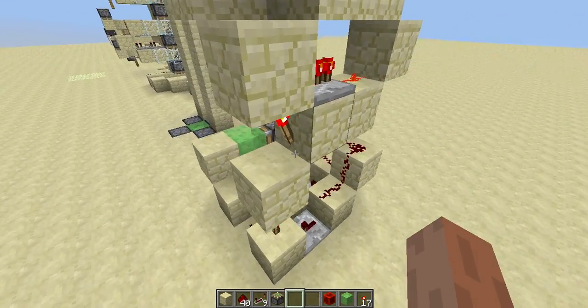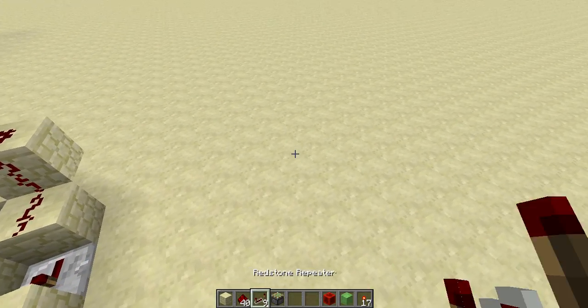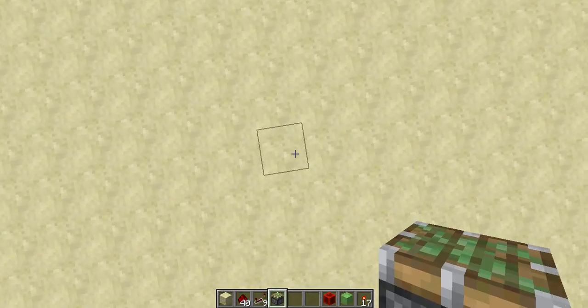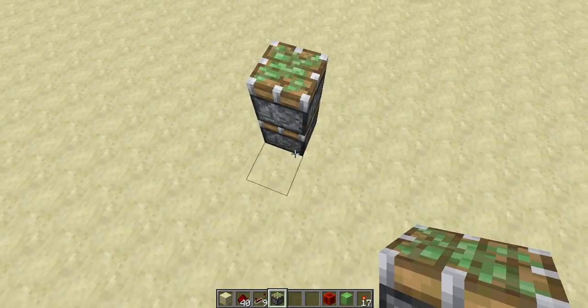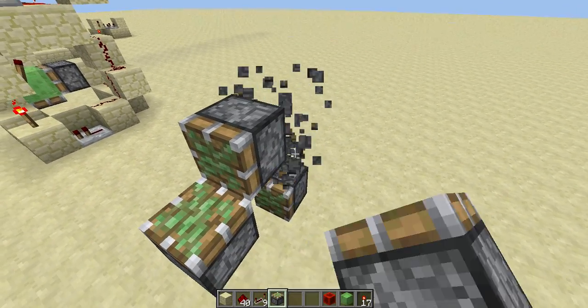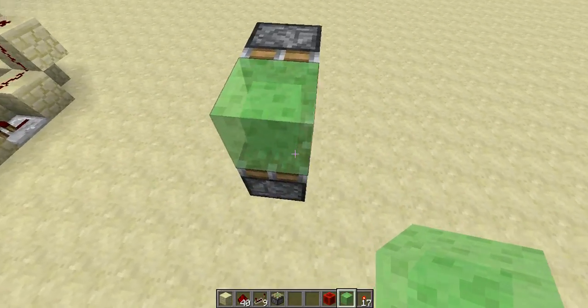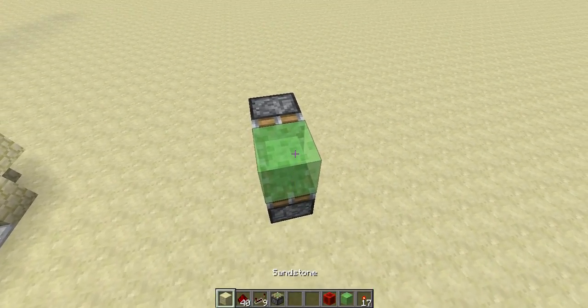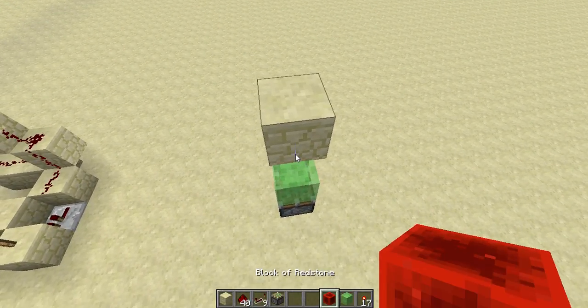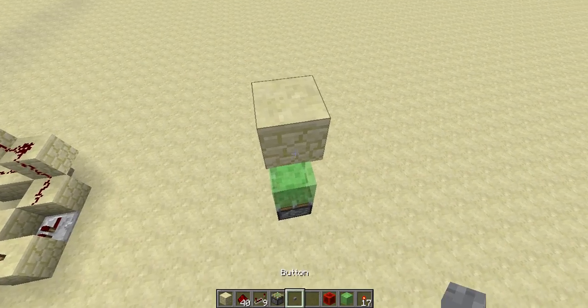So let's jump to the tutorial. The first thing you need is of course some sticky pistons. Firstly I will just place pistons like this facing the same block, which will be a slime block. And then you will put a block above the slime block, and that will be the trigger of the first floor.